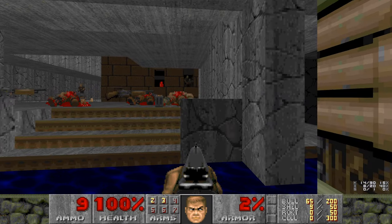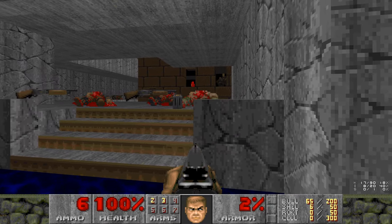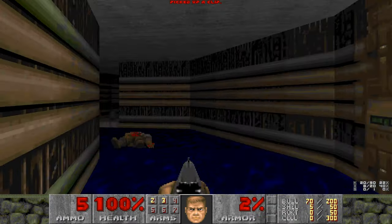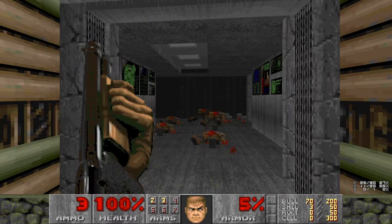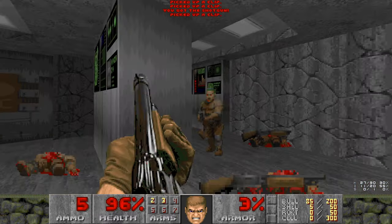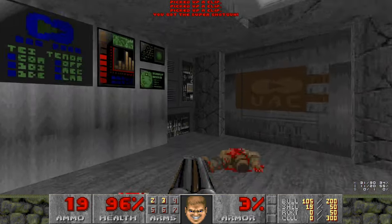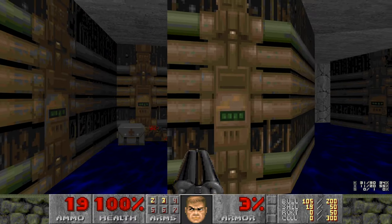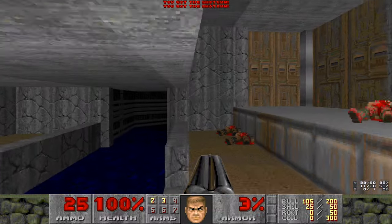We'll wake up all the zombies in there and see if we can't get them to shoot each other. Looks like they're all either dead or teleported — let's go in here. This room holds the most important item of all. It's the new weapon in Doom 2: the super shotgun. And this thing packs a big punch.